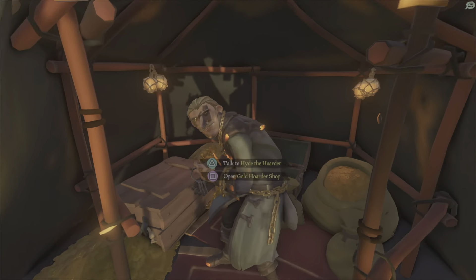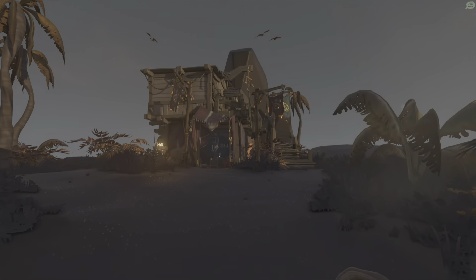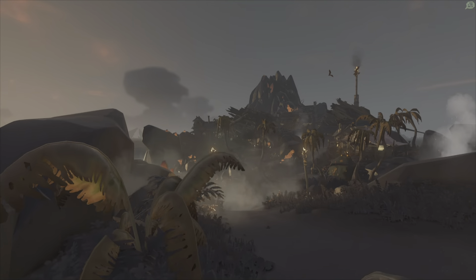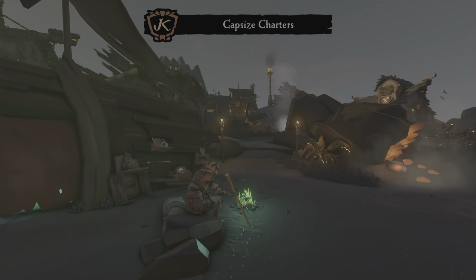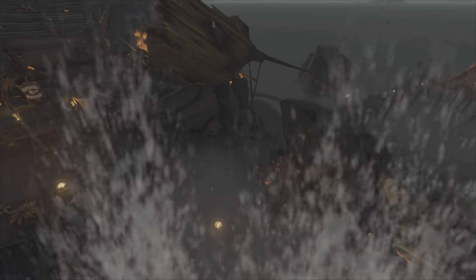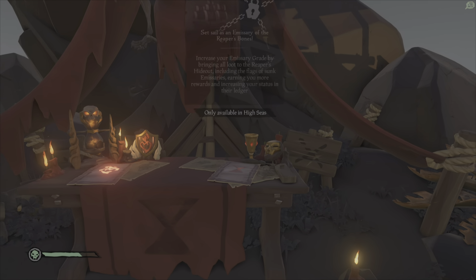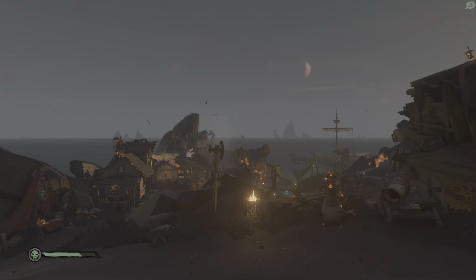On the right you're going to have your Gold Hoarders tent with your flag option right here. And then up there you can see the Order of Souls right in here, with the option to put your Emissary flag up. The Reaper's Bones on this island is located in a weird spot — Reaper's Bones is right here, and you're able to put your flag up there. It's right down from the Sovereign, so the Sovereign is there and then you have your Reaper's Bones right here. And then up here you're going to have your tavern with Lorena right outside, just as usual.